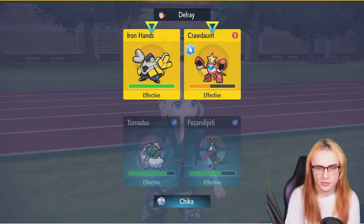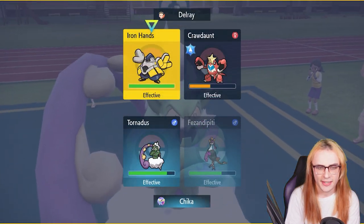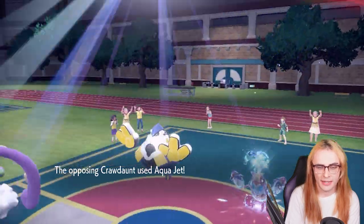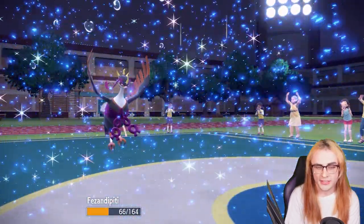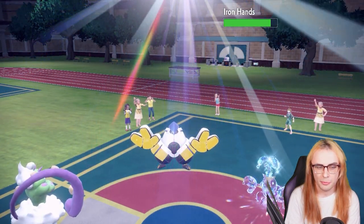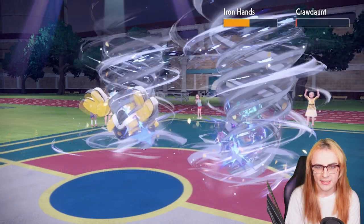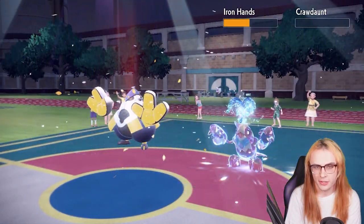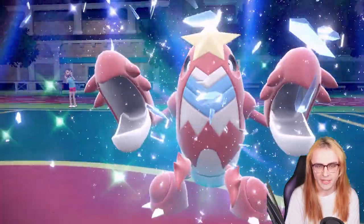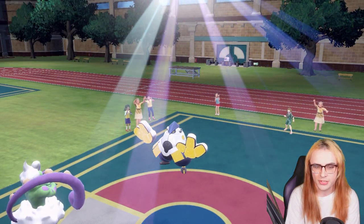I'm going to go for Bleakwind Storm and Acid Spray into Iron Hands to drop its Special Defense. They go Aqua Jet — that's perfectly fine, I can play around this very comfortably. Acid Spray into Iron Hands will be huge because it'll help Tornadus deal more damage with Bleakwind Storm. Then I can bring in Fluttermane and start dealing insane damage. We've already killed the Crawdaunt which is huge.